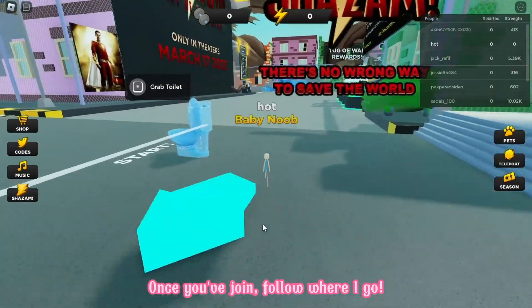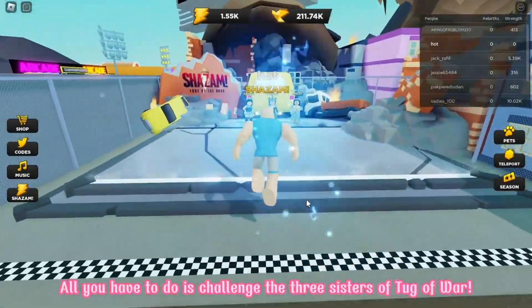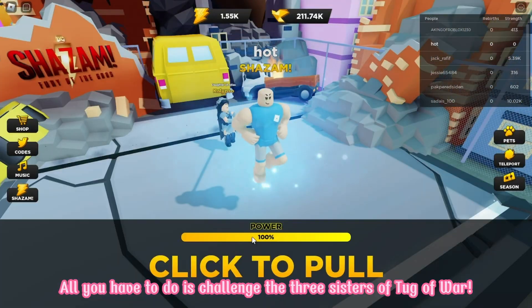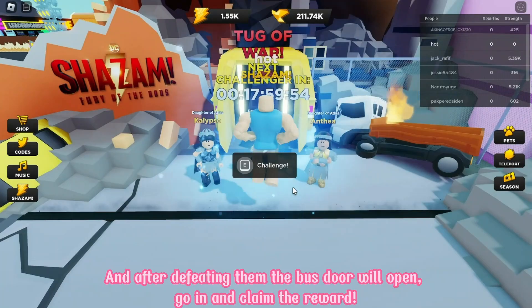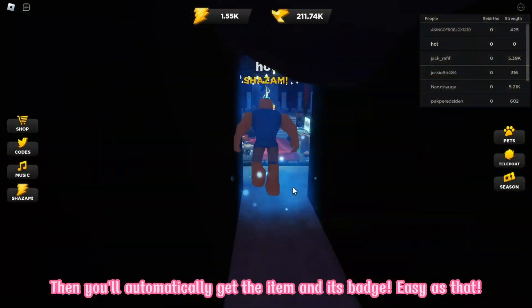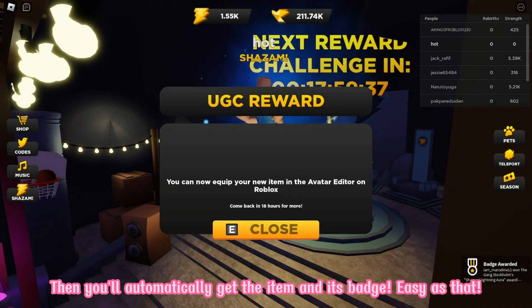Once you've joined, follow where I go, right over here. All you have to do is challenge the three sisters of Tag of War. And after defeating them, the bus door will open. Go in and claim the reward, then you'll automatically get the item and its badge.